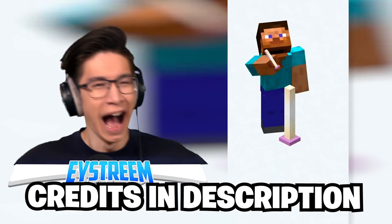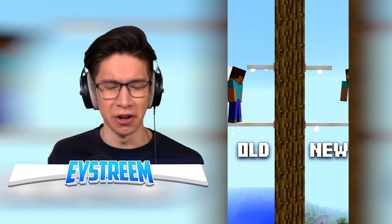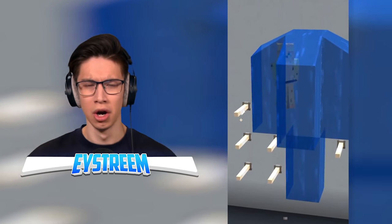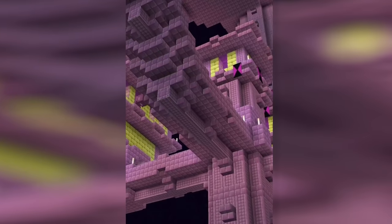Minecraft's end rods used to have a purple base — oh, I remember that! Sand only breaks on a sideways end rod. End rods used to have a smaller hitbox. You could walk up end rods when they were added. They had unused parts of their texture. End rods are held differently in Bedrock Edition.